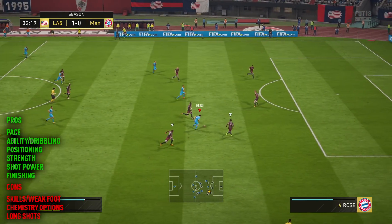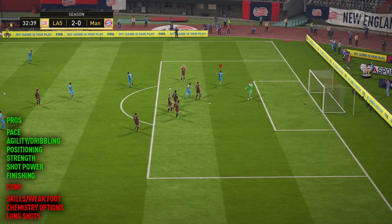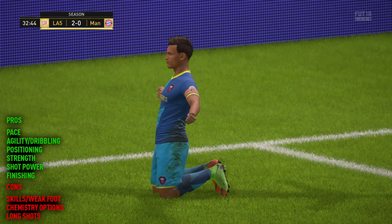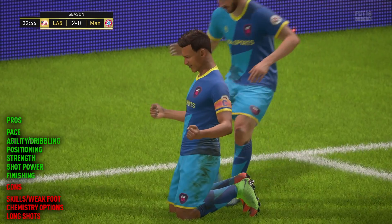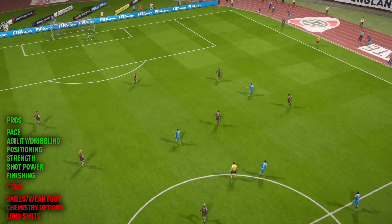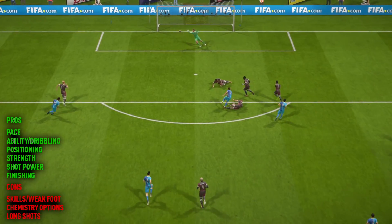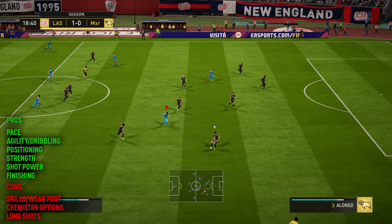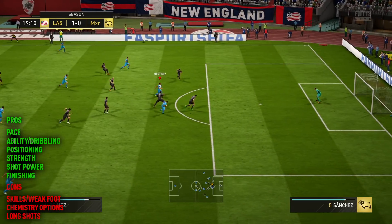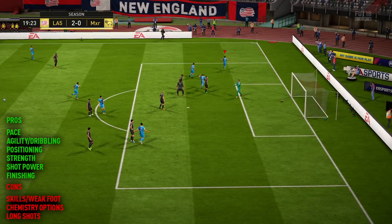The 3-star skills and weak foot that I mentioned earlier are definitely a problem. It's gonna hinder you somewhat when you're trying to create space for yourself. The good thing is, this is a relatively unknown player that not many people really use on the game, so you get a little bit more evasiveness from that. But just beware — only a 3-star weak foot may not be ideal to take shots on. And the skill moves mean you can't do a spin and chop and all of that stuff. You're limited to roulettes and drag backs, which is still fine and very usable, of course.